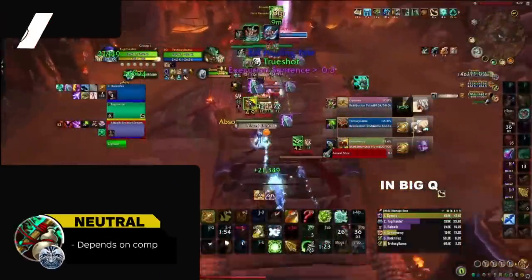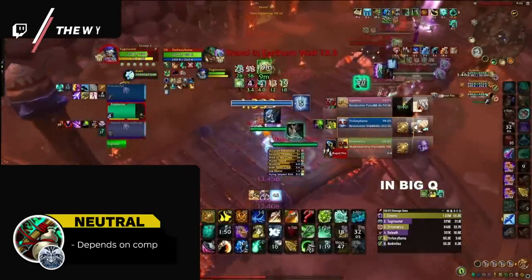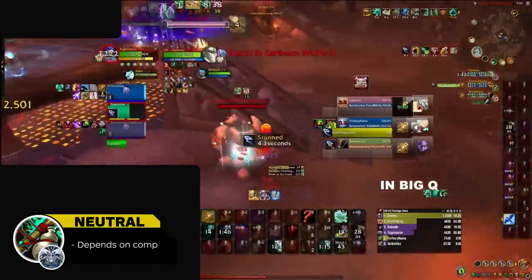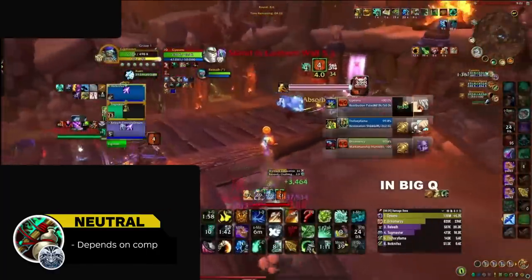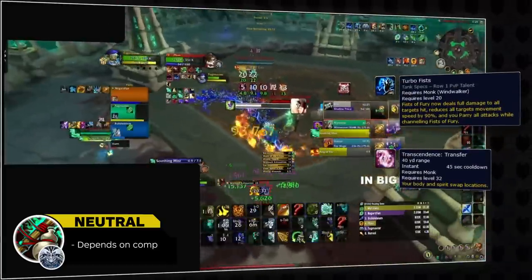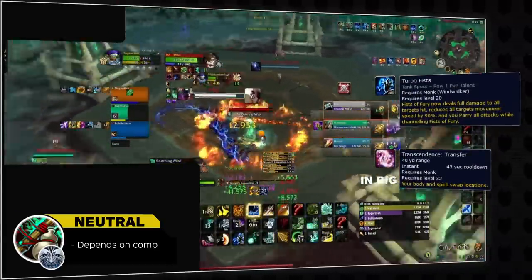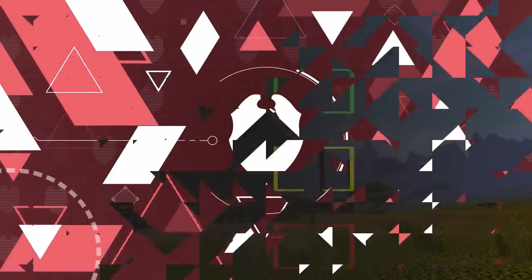The next neutral melee we will cover is Windwalker Monk, who in many ways is just a tankier version of Outlaw Rogue. While Windwalkers might take a lot of passive damage, this is offset by the fact that they have multiple highly efficient cooldowns, which can be difficult to rotate through one by one. On top of this, the ability to port away makes it more difficult to train monks from start to finish, so just like other neutral targets, they can be good to attack but we wouldn't recommend training them all game unless there's no better option.